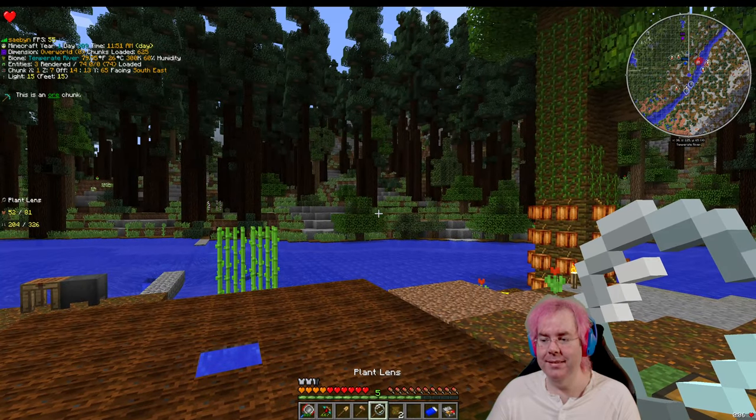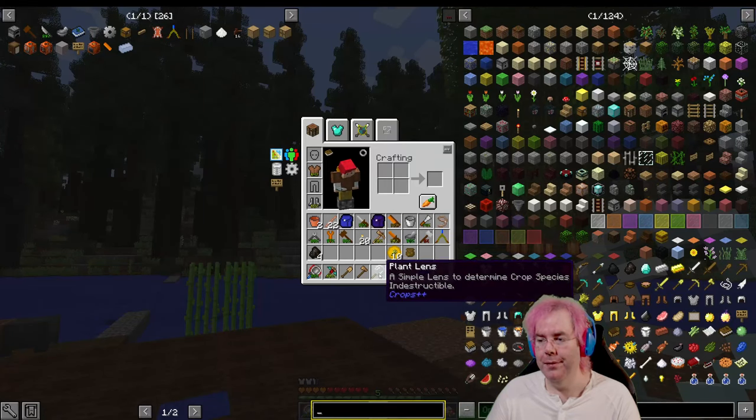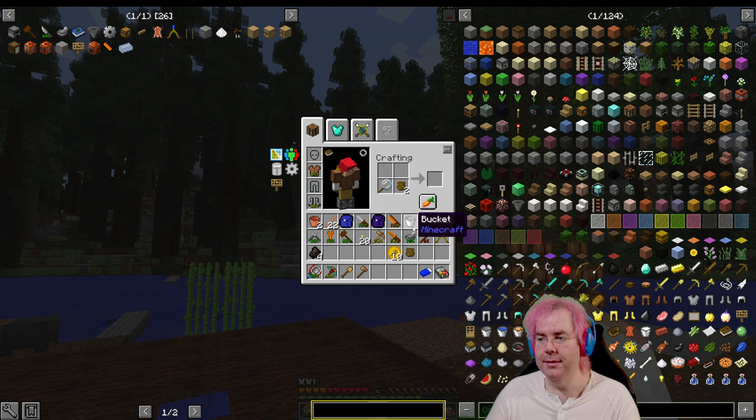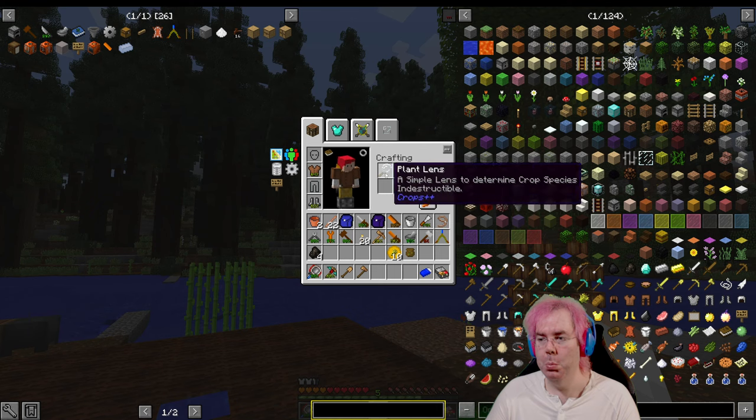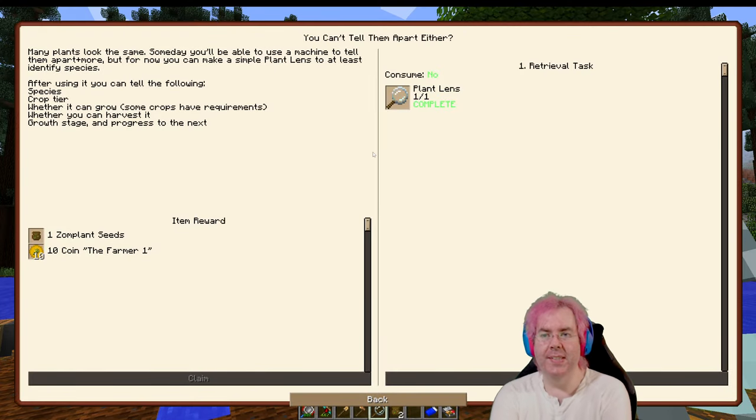Let's try these two unknown seeds — maybe they'll be tree seeds. How do we use the plant lens? It requires plus nine lead level to grow. Let's check the quest book. 'Many plants look the same. Someday you'll be able to use a machine to tell them apart. But for now, you can make a simple plant lens to at least identify species.'